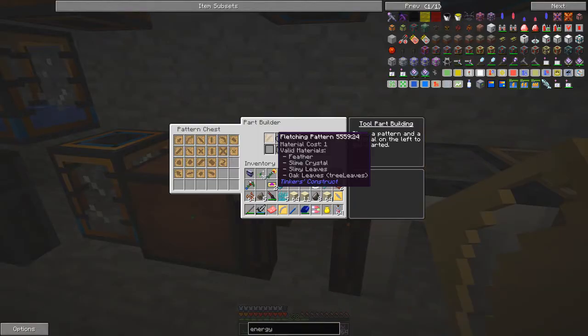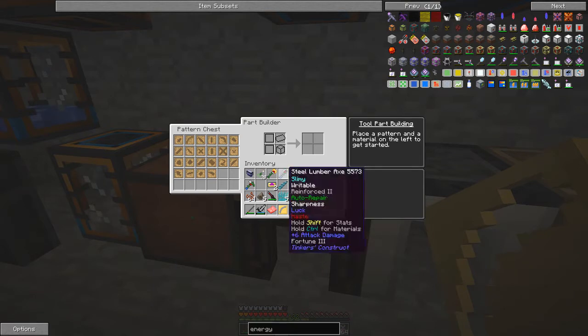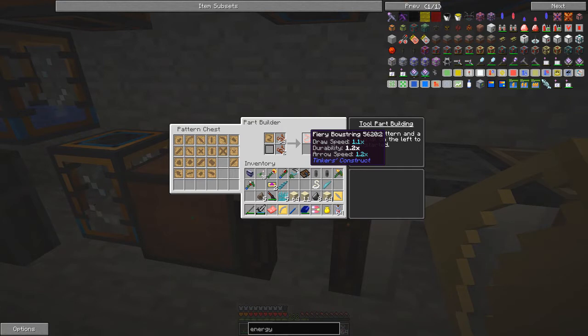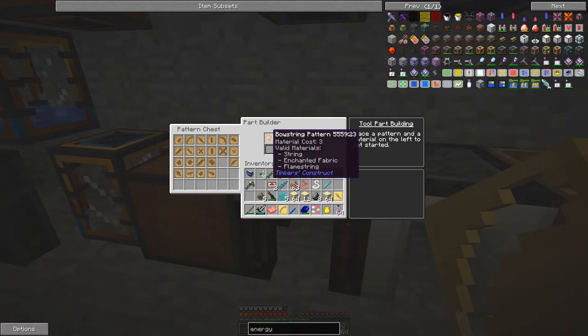Now what we also need is a bowstring. These two are actually as good as you'll get: this one has break durability 1.4 and accuracy 94, and this one has accuracy 96 but lower durability. We can use flame string to make a fiery bowstring — that increases draw speed, durability, and arrow speed. Comparing that to the plain one it's just 1/1/1. Other materials for bowstrings include string, enhanced fabric, or flame string. I'm not sure how to get enhanced fabric, so let's stick with what I know.